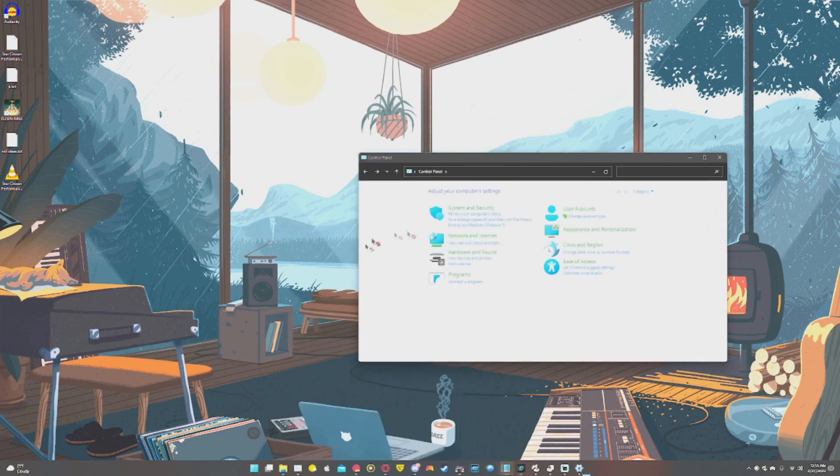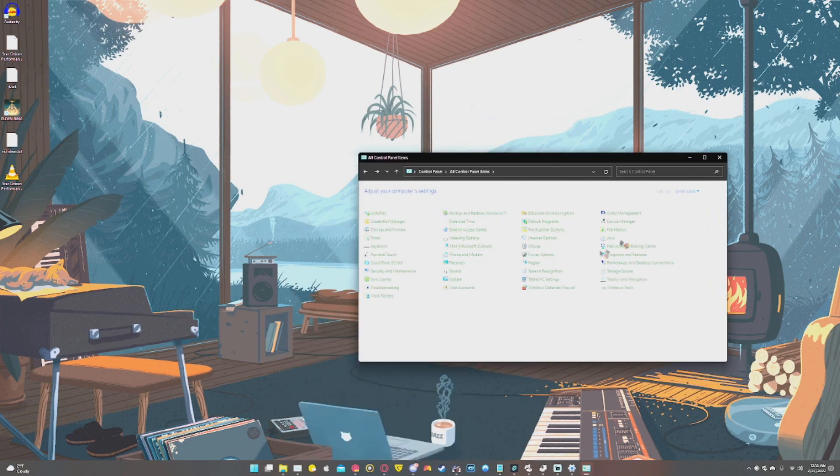Search 'control panel' in the start menu, view by small icons, and select power options. Set to high performance.